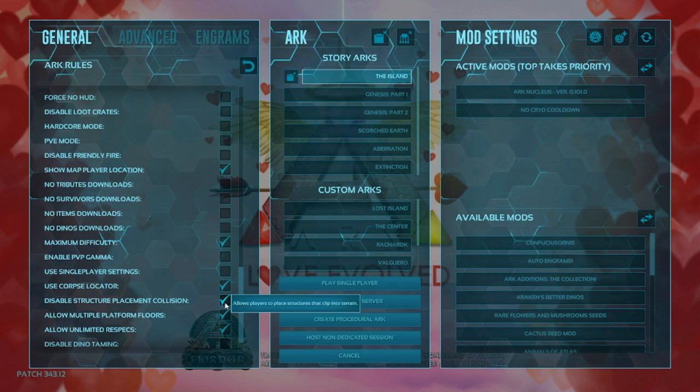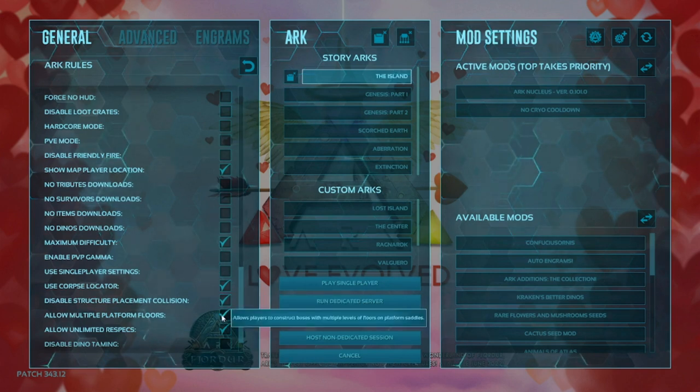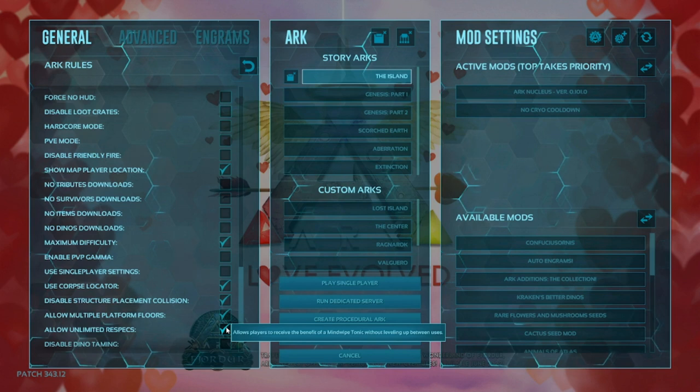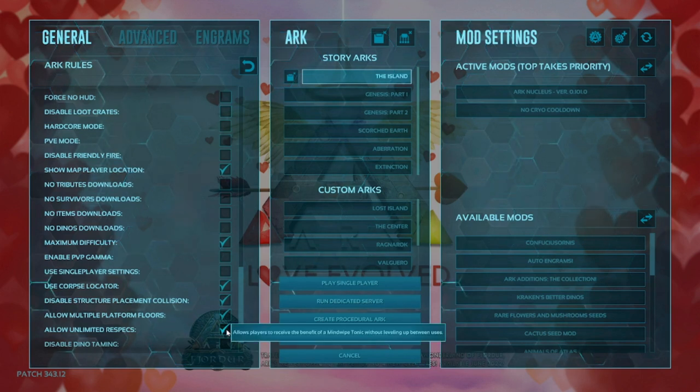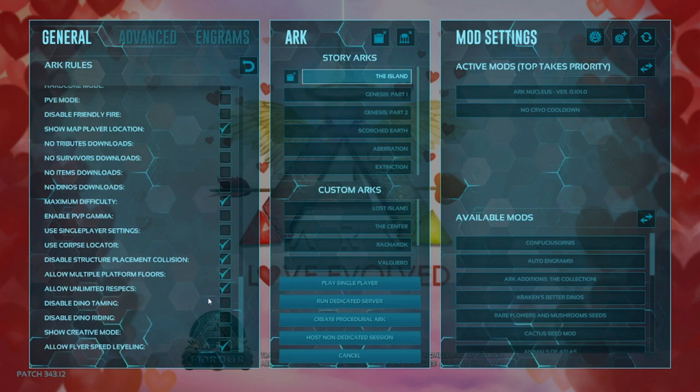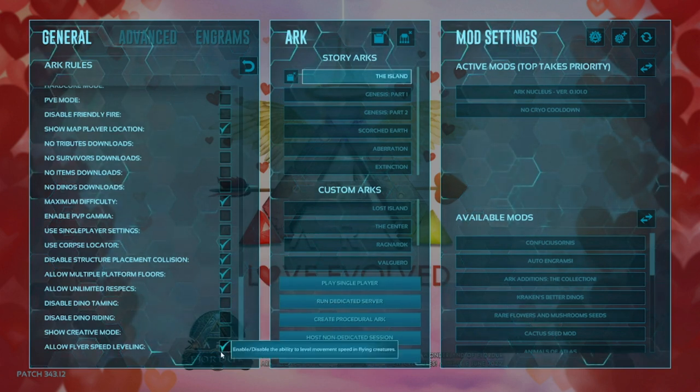Disable structure placement collision — I would highly recommend that one. Allow multiple platform floors — I would say yes, go with this, though it's optional. Unlimited respecs — yes, go with that, especially if you're playing alone. And then allow flyer speed leveling — I never got this to work, but I guess it does now. On Xbox though, I had trouble getting it working, so Xbox players do be warned.